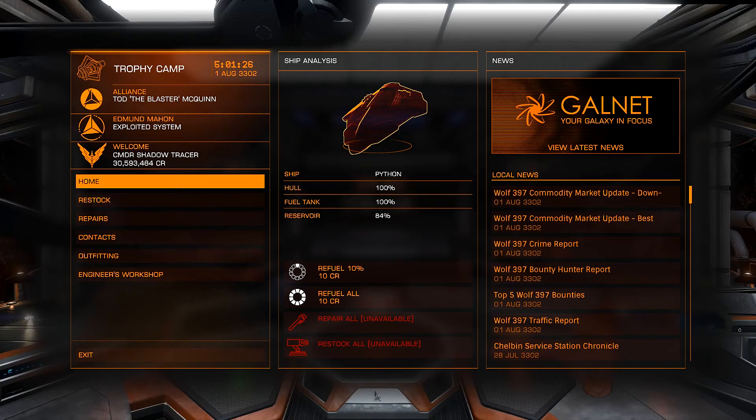Hey guys, my name is Shadow, and welcome back to Elite Dangerous. Today we are once again here at the base of Todd the Blaster McQuinn, where we're going to begin doing our next round of upgrades, taking everything up to Grade 3. We're going to be upgrading everything that we've previously upgraded to Grade 2, but now it's going to go to Grade 3.